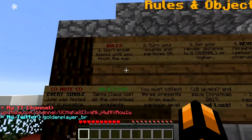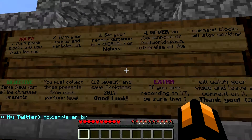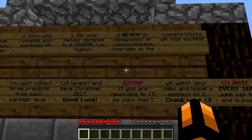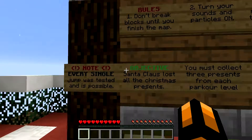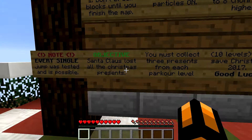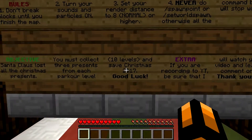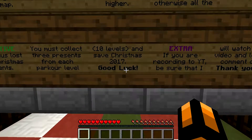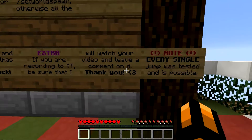Here are the rules: Don't break blocks until you finish the map. Turn your sounds and particles on. Set your render distance to normal or higher. Never do slash spawn point or set world spawn, otherwise all the command blocks will stop working. Every single jump was tested and is possible. Santa Claus lost all the presents — again! You must collect three presents from each parkour level. There are ten levels. Save Christmas for this year. If you're recording for YouTube, I will watch your video and leave a comment. Thank you!